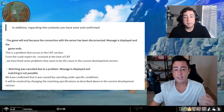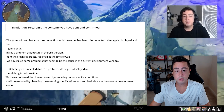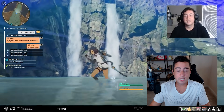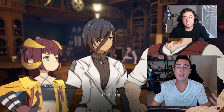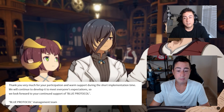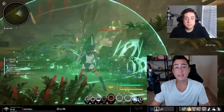Regarding error messages confirmed through crash reports: a 'connection to server has been disconnected' message causes the game to end, and a 'matching was canceled due to a problem' message prevents matching. These are known issues from the closed beta test that are being addressed. 'Thank you very much for your participation and warm support during the short implementation time. We'll continue to develop it to meet everyone's expectations. We look forward to your continued support of Blue Protocol.' — the Blue Protocol management team.